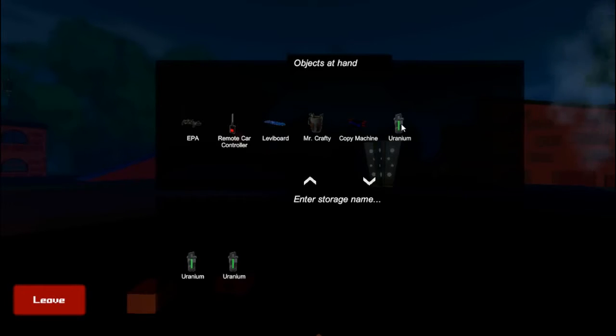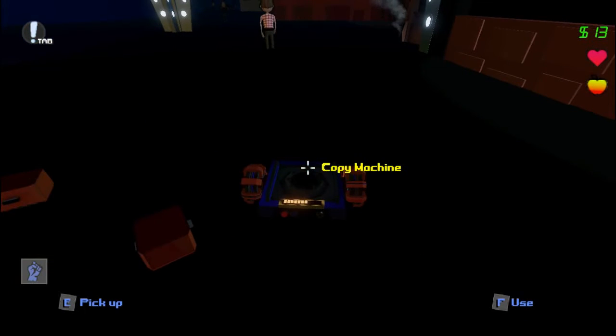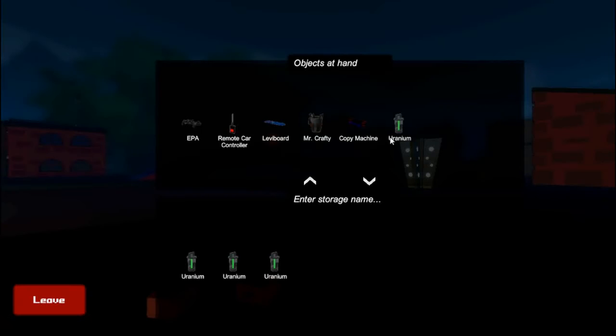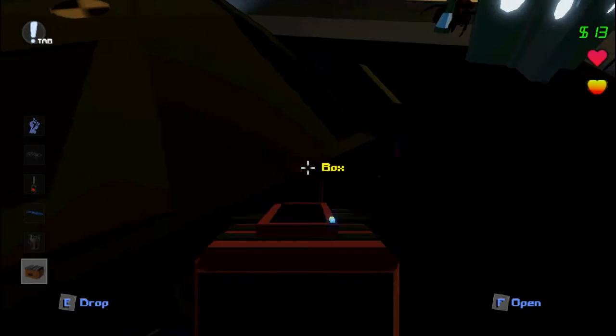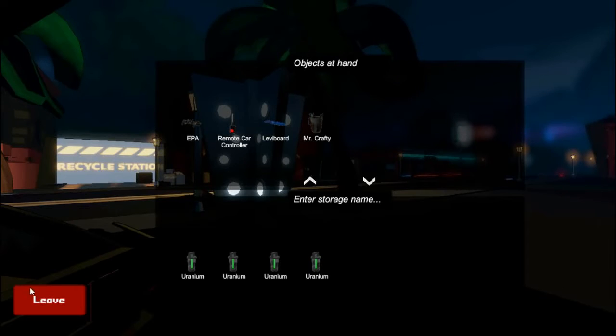If it were in the storyline, it'd probably be cheating because you could get so many uraniums. Anyway, all our boxes are done — I'm not gonna get more because it'll fill out my car. Now all I need to do is place these boxes inside — I can open this, close this, and place it in the trunk. Boom — and then we get this. I don't really need the books, so I'll just leave them here. Bye books — I had them the whole journey but they'll be here forever.